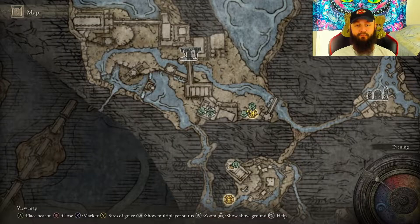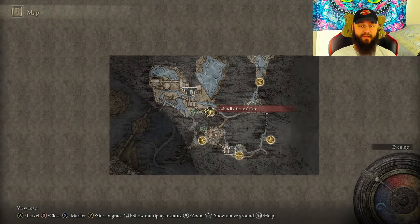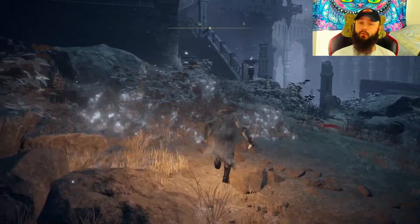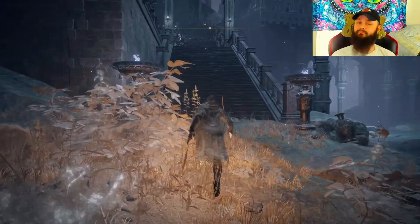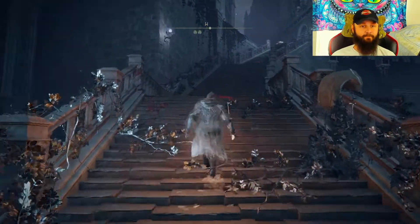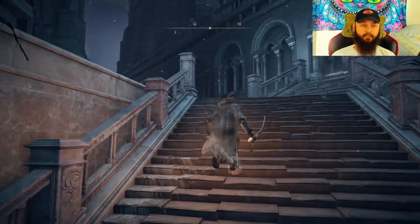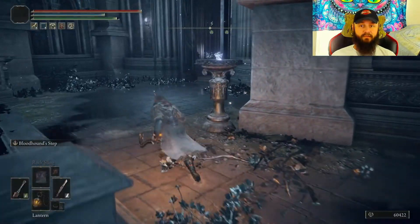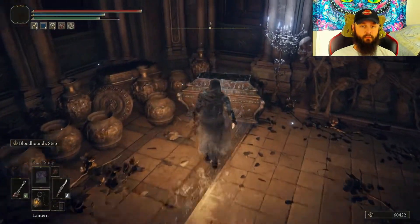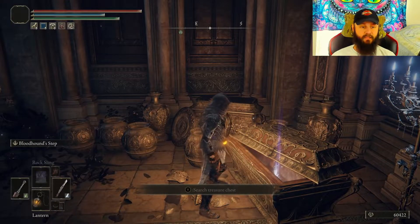Now for our second bell bearing in this area, it will be located right here — this is the closest grace that I have. There are going to be enemies around here so be careful, quite a few of them. Make your way up these stairs, take a left over here, go over here, and collect our treasure.